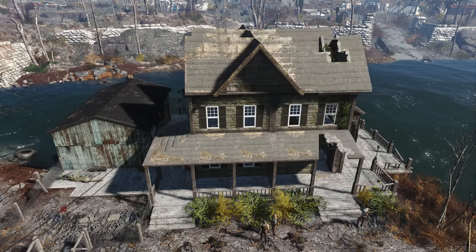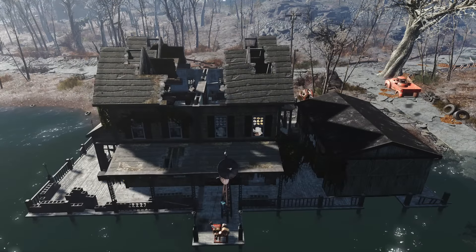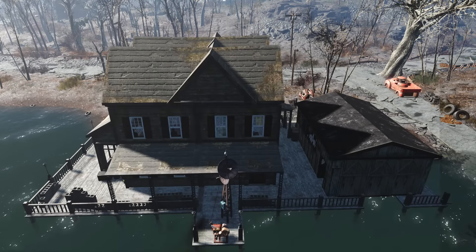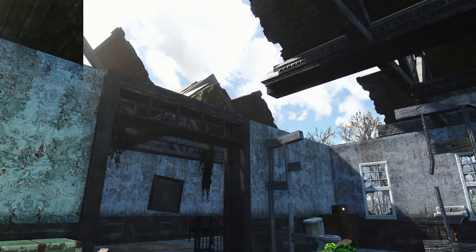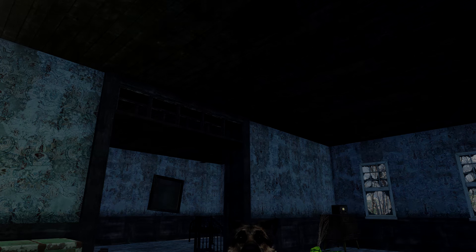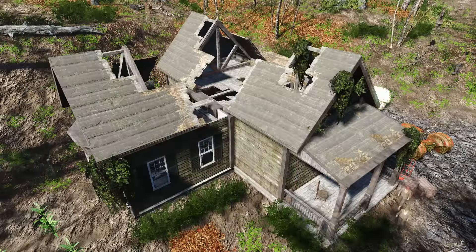The next settlement is the Coastal Cottage, which is one of the worst settlements in my opinion. There's nothing left of the house, and the land is pretty much unbuildable. While this mod can't flatten the land, it'll make that pile of rubble into a house again. The garage now gets a roof, so it can be built into a nice workshop too. The best thing about this rebuild is the previous owner was a doomsday prepper — search out back and you'll find a latch in the ground to explore your very own fallout shelter.